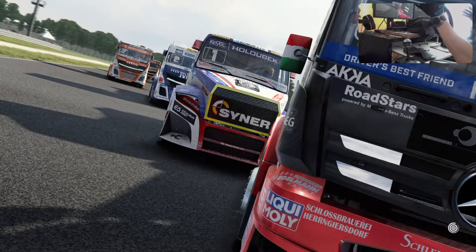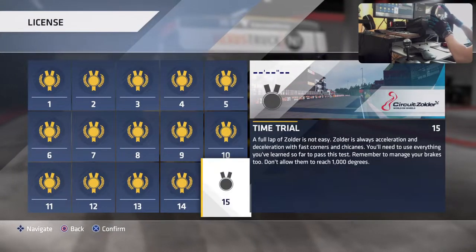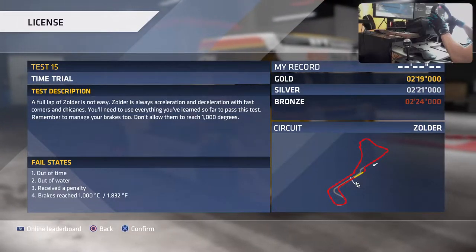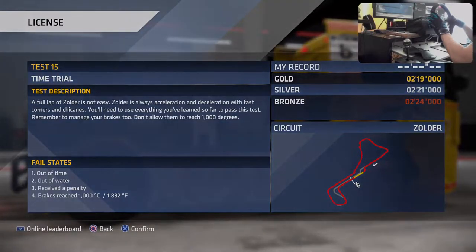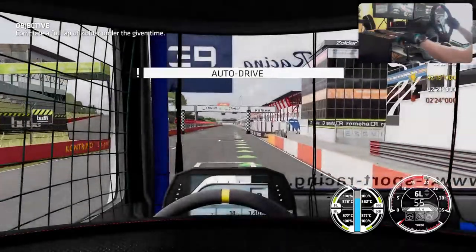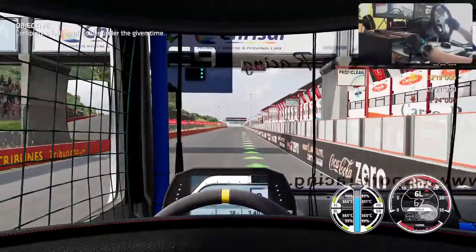Finally, a full lap around Zolder. 2 minutes 19 seconds for gold, 2:21 for silver, 2:24 for bronze. So I have to drive the whole lap at a good pace to reach gold, and I also have to take care of the brakes and cool them down. Use everything learned so far. That would be interesting.